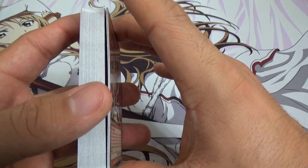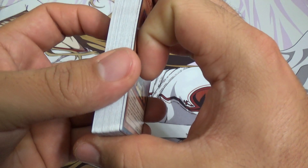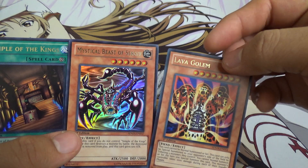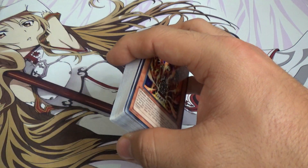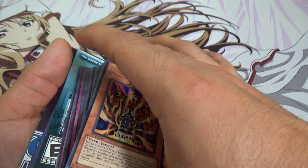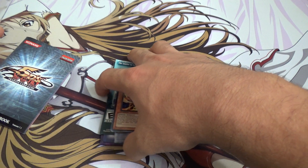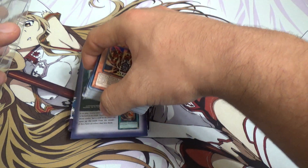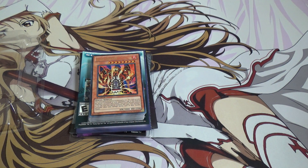Alright guys, that is it. I wonder why the holos are always a little different from all the other cards. Just to recap, the standout cards are Temple of the Kings, Mystical Beast of Serket, and Lava Golem. It was on Amazon for around 30 bucks and it is first edition, so some of these cards will fetch a pretty nice price. I definitely recommend it — great deck, even if you are freshly starting out. It's a part of history. Thank you so much for watching, and as always, please remember to leave a like and subscribe for more Yu-Gi-Oh content. Have a good one guys.